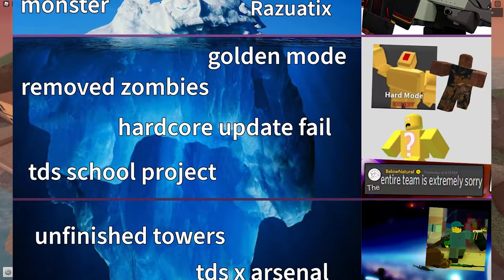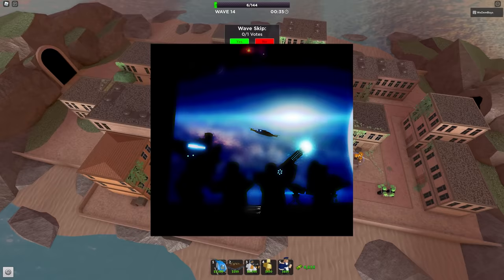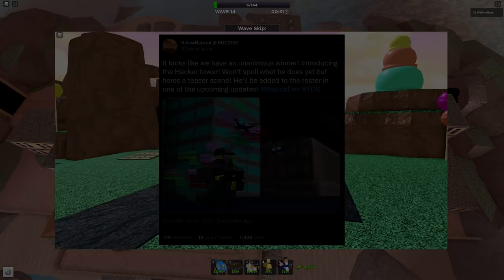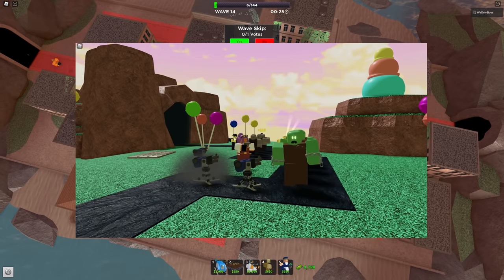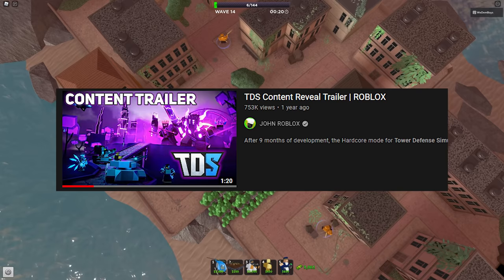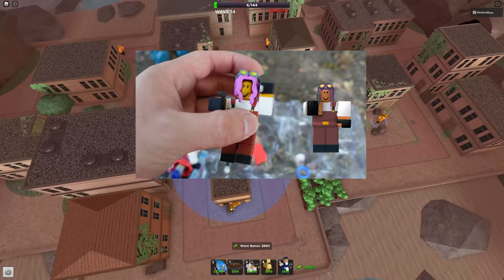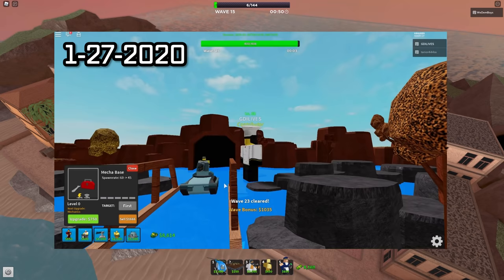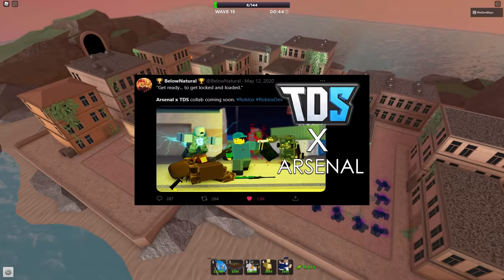At the bottom of the iceberg are unfinished towers — many that were hyped but have never seen the light. There's the Engineer tower, which was supposed to deploy sentries and have a handgun as seen in a trailer, but that trailer is about a year old with no update. There was also the Hacker tower teased in a screenshot, but no in-game visuals have ever been confirmed. The Mark tower also fits this category as it is in-game for admin use only.